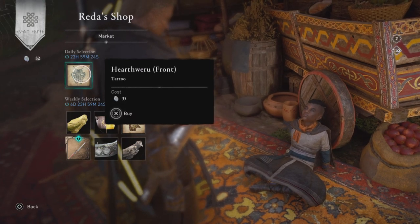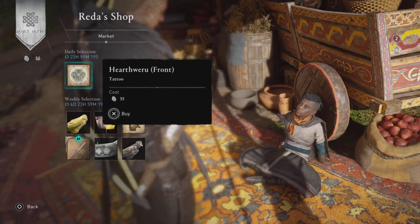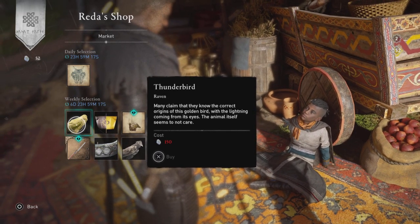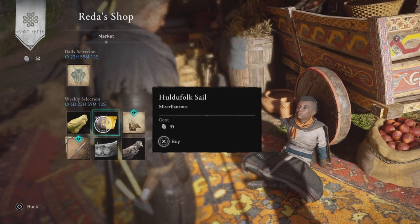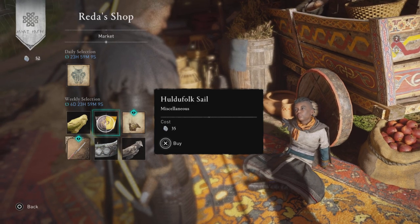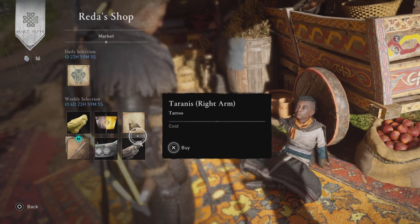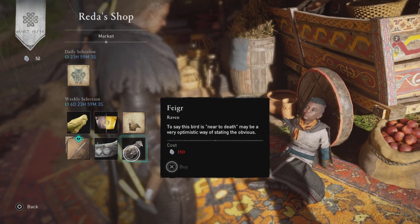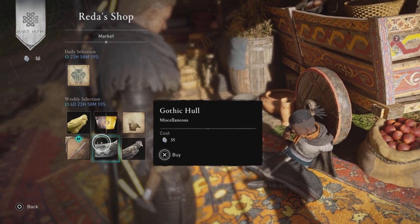We start off with the daily selection: the Heart Through Front tattoo for 35 opal. Then we have a terrible selection — the Thunderbird Raven skin at 150 opal, the Hold of Folk sail for 35 opal, the Tyrannous Right Arm tattoo at 35 opal, and the Figure at 150 opal for another Raven skin.